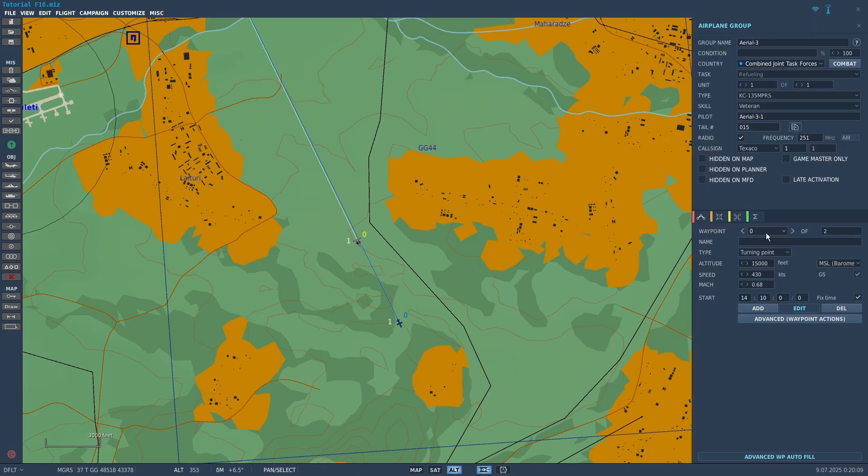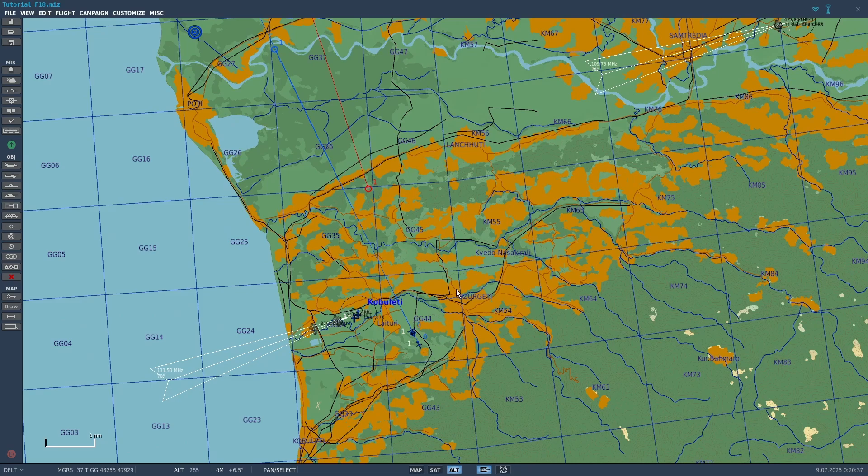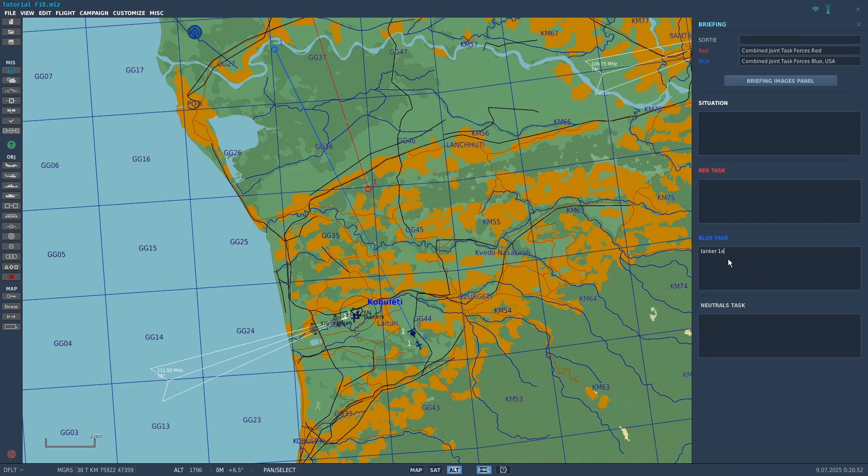Click on your tanker in the mission editor and go to Waypoint 0. Click Advanced Waypoint Actions and make sure you have something that says Activate TACAN. Make sure you select the unit, and you can select the channel and band here. I'm just going to leave it on Channel 1 and Band X. If you're making a mission that other people are going to fly on, make sure you put the TACAN code in the briefing — click the Briefing button and type in the TACAN code.